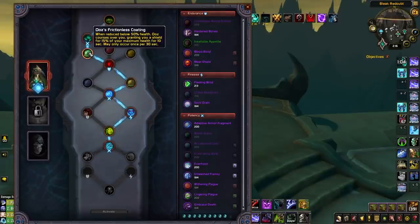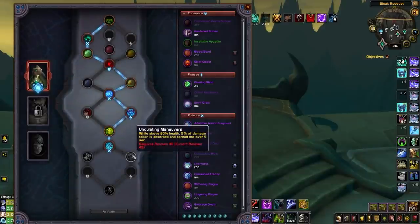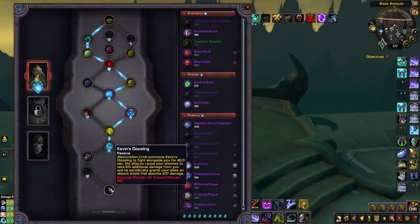For soul binds, despite having three choices under Plague Deviser Marileth, she easily stands out as the best. Ooze's Frictionless Coating is a passive on a 30-second cooldown that procs an absorb when you drop below 50% health. Ultimate Form gives outplay potential in longer games, allowing you to immune incoming crowd control whenever Fleshcraft comes off cooldown. In 9.1 you also gain Undulating Maneuvers — further increasing damage mitigation — and Korayn's Ooze Link, increasing damage by 6% during Abomination Limb while providing absorbs for your team.